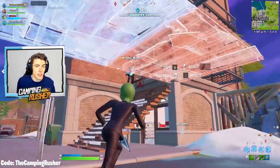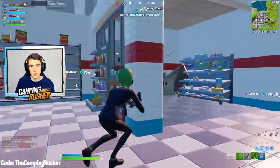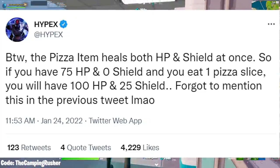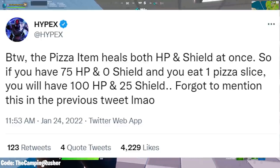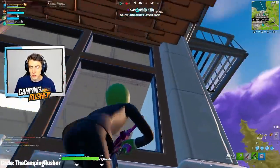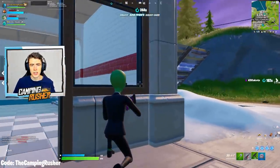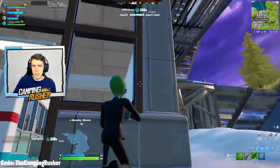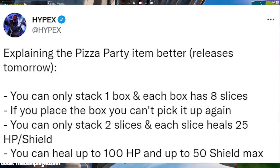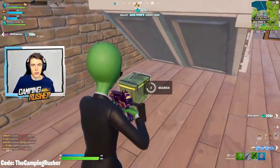Here's where you can find pizza party items: supply drops, eliminated llamas, floor loot and chests, and Tomato Head at Tilted Towers sells it for 50 gold. It heals both HP and shield at once — if you have 75 HP and zero shield and eat one pizza slice, you'll now have 100 HP and 25 shield. You can only stack one box; each box is eight slices. If you place the box, you can't pick it up again. You can only carry two slices, and each slice heals 25 HP and shield.